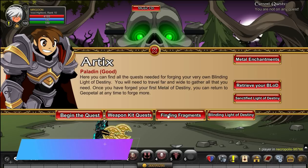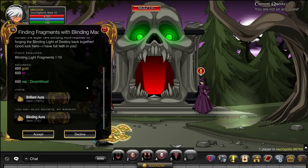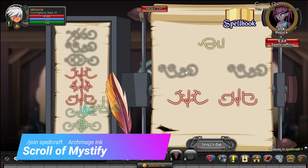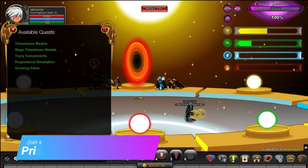Next up, join Necropolis, where hopefully you already have the Blinding Mace. If you don't, you'll need to grab it, because the Brilliant Auras you need are off the Finding Fragments with the Blinding Mace quest. It's worth pointing out you can merge them for Bright Auras within the merge shop. Next, join Spellcraft — you'll need Archmage Inc., just do the same patterns as shown on screen, inscribe them, and you'll get them as quest drops.